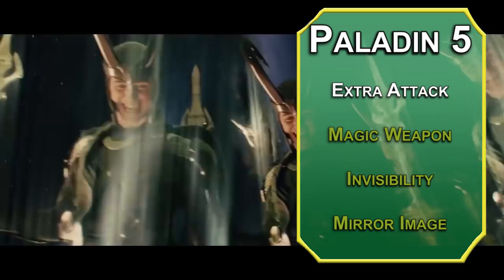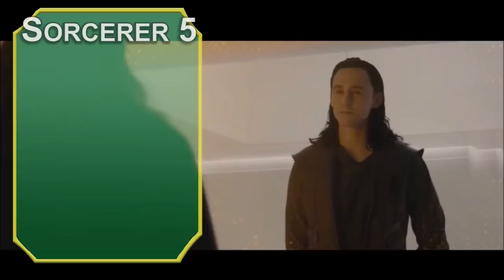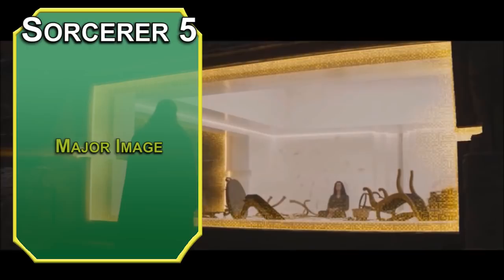We'll head back to Sorcerer now. Fifth-level Sorcerers can learn 3rd-level spells. Major Image creates an illusion fitting in a 20-foot cube that can smell or sound different as well. As always, it's exposed as fake if something moves through it or a creature makes a successful investigation check against your casting DC.